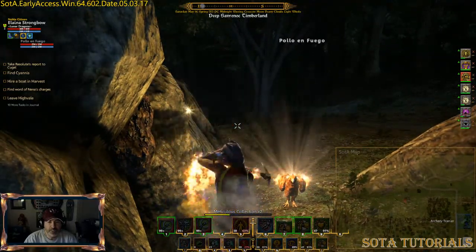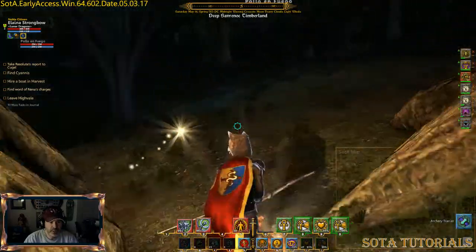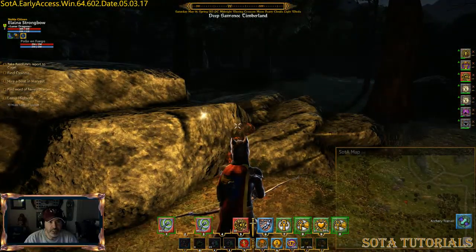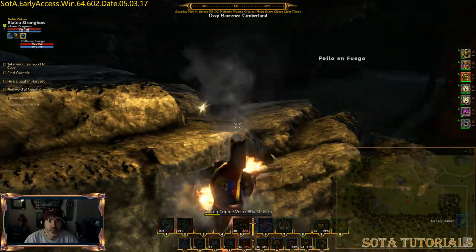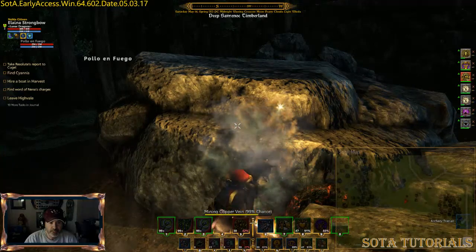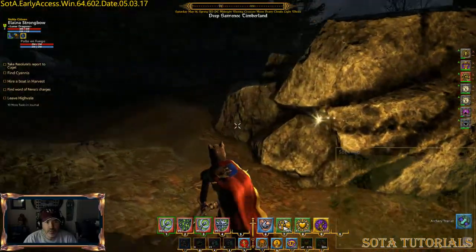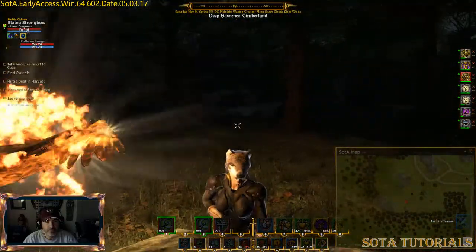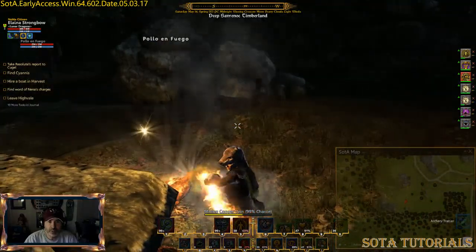This is a fun part of it, you know — bumping across something you haven't been into and figuring you'll go in and take a look for the first time. You only get to do this so many times in the game. Looks like someone's over there — I don't know if that's a person or a creature. Enemy fighting. Iron and copper — not that bad. You circle around these things — you see this is a cave, so it's usually bears or something hanging out there.